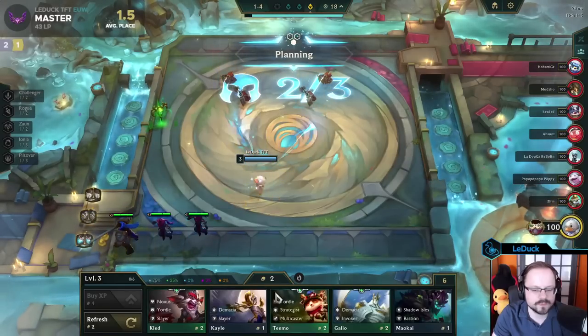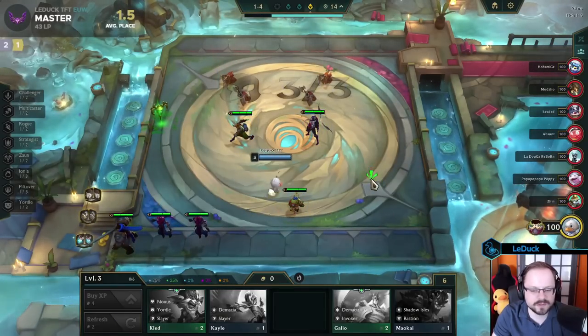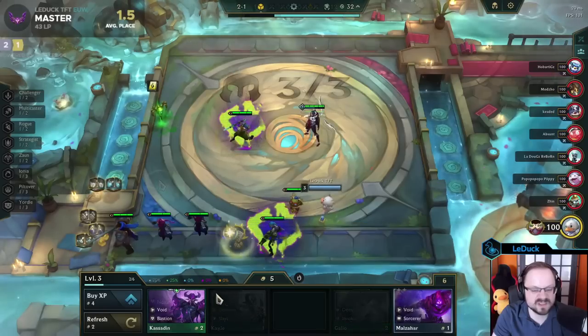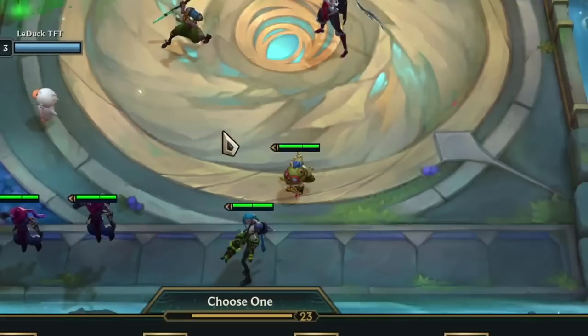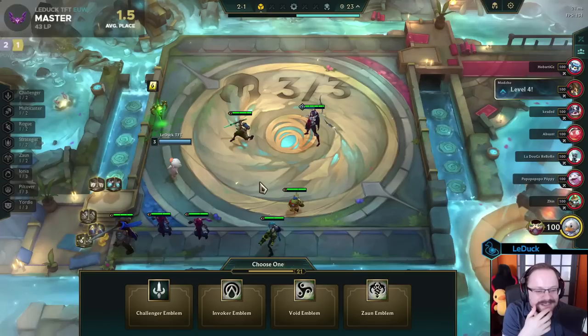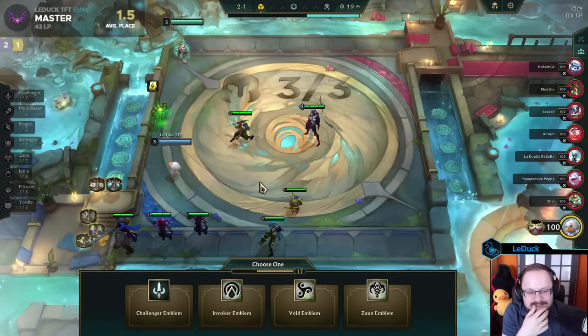I'm paying a lot of attention to the traits that I'm running in stage 1-4, since I can manipulate the Tome in advance to make use of the emblem in stage 2-1 already. In this game, I got lucky and received an early Teemo and Echo. Together with Irelia, I have a total of eight traits, which puts me at the threshold for two tailored emblems.